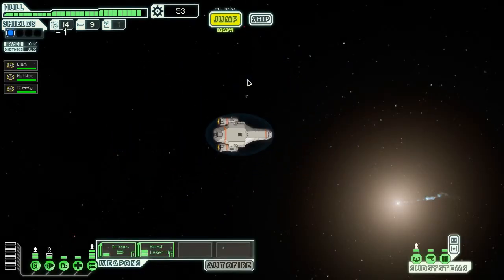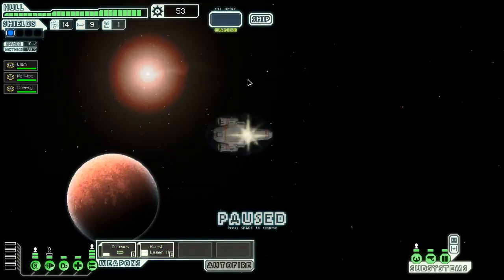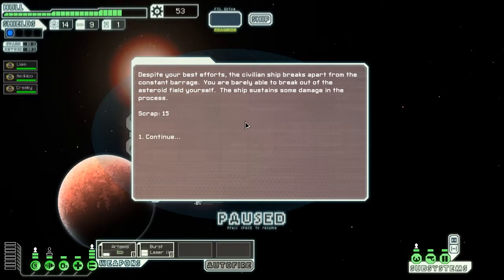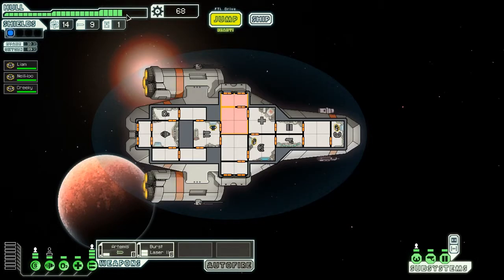A distress call — let's go there. We follow the distress beacon to a small asteroid belt and find a small ship struggling to manoeuvre through the field. They message: 'Help, our shields are down and I don't know how much longer we can last.' We're going to help them. The ship sustained some damage but we got some good scrap. That was a good deal — everybody seems okay, and we're ready to jump to the next location.